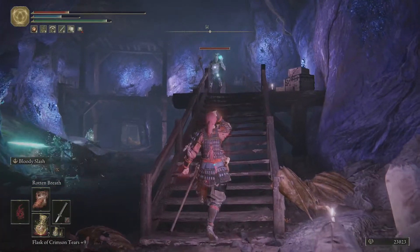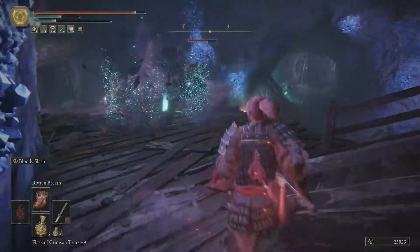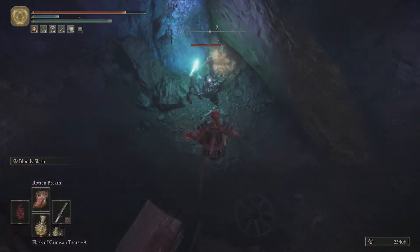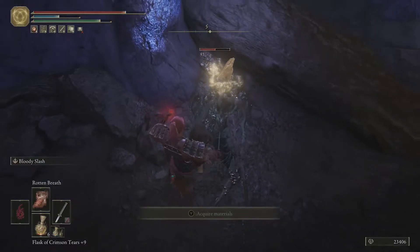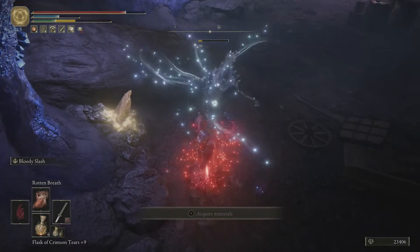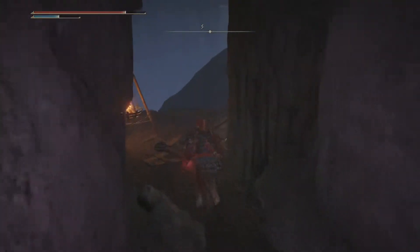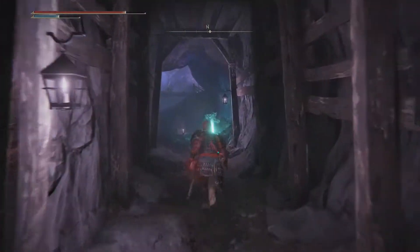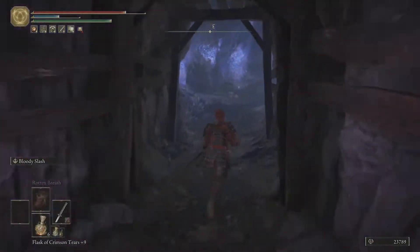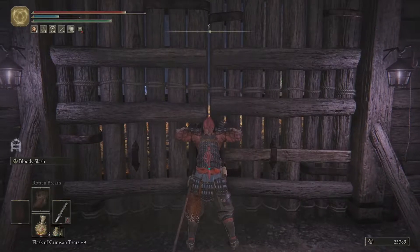So much magic damage. That bloody slash hurt us quite a bit. I want your smithing stone, sir, so I'm gonna have to backstab you. Charged heavy — didn't kill. Charged heavy — that one did kill. So I was wrong. This one, to get the smithing stone bell bearing, I think you do have to actually kill this boss. And it's actually kind of a difficult one.